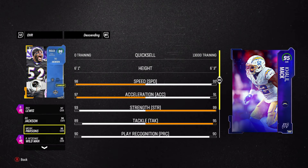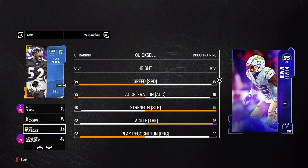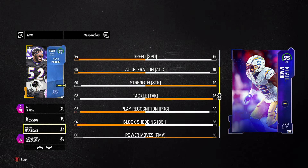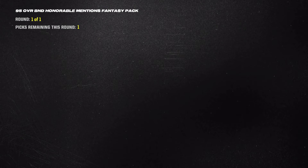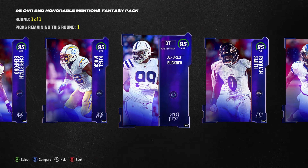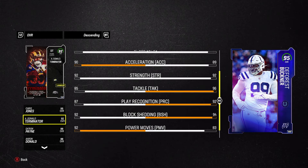We can't go right outside linebacker because Michael Parsons - yeah, he's a 95 now. I've upgraded him to 95 and I'm about to hit 96, he is absolutely crazy good. D-tackle could be a spot we upgrade - DeForest Buckner could actually be an option there.